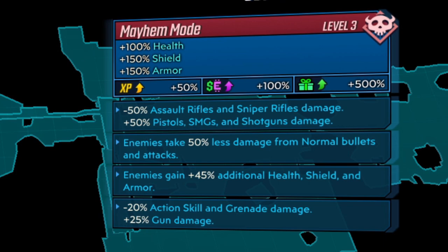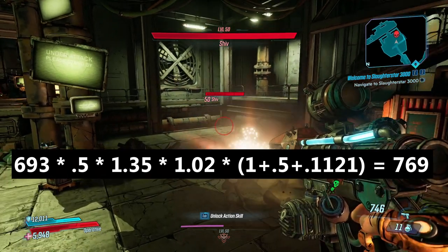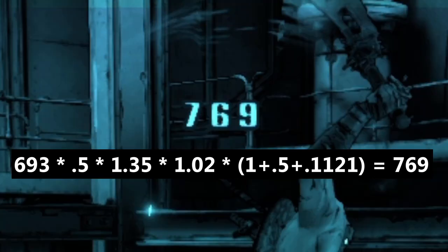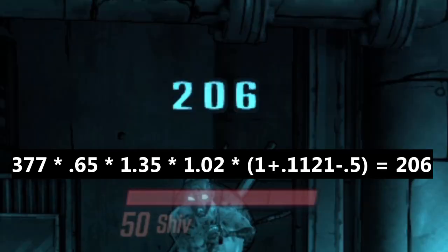Now, this is where things get interesting. Here we have minus 50% AR damage and 50% additional pistol damage, along with 50% less damage from normal bullets, and 25% (but really 35%) gun damage. With the Splainer, we take 693 and multiply it by 0.5 from the normal damage penalty, then 1.35 for the bonus gun damage, and 1.02 for the Combo bonus. Then we're going to add the 11.21% to the 50% additional pistol damage, so we multiply everything by 1.6121, and we end up with 769, which is exactly what we hit for. We'll do one more example with the same modifiers. The Chaos deals 206 damage on the first shot. We get there by taking the base damage 377 and multiplying it by 0.65 for the shock on flesh penalty, 1.35 for the 25% damage bonus, then 1.02 for Combo, and 1 plus 0.1121 minus 0.5 together for the pistol and Guardian Rank element, giving us 206.